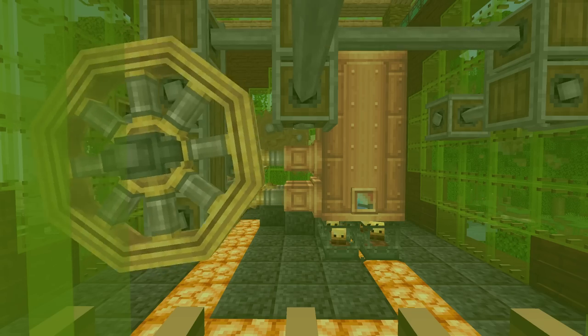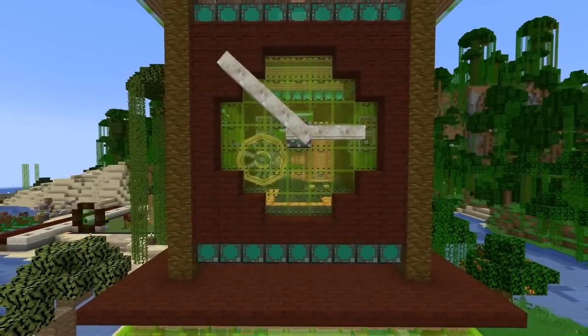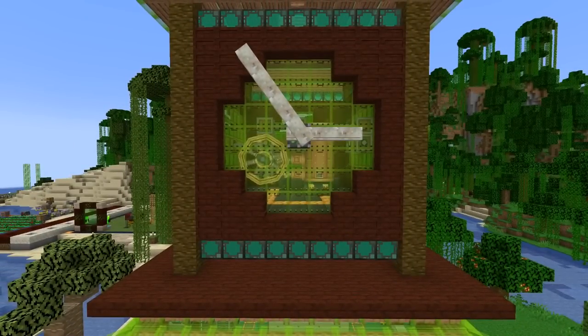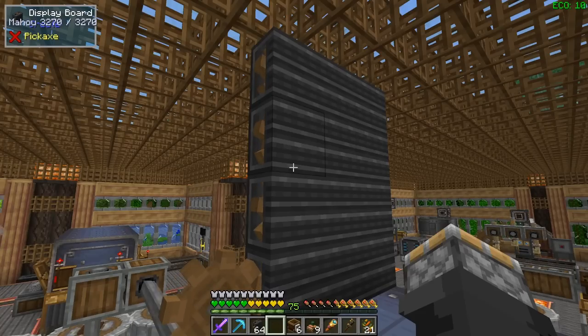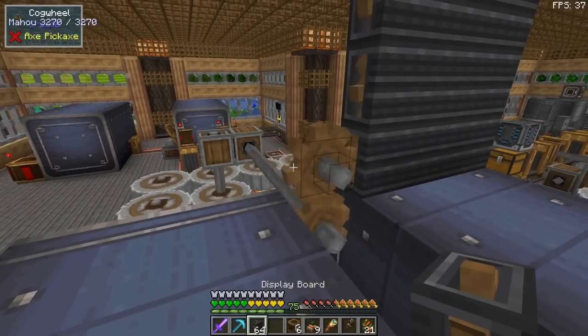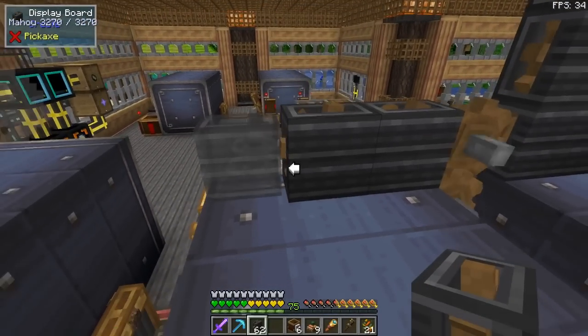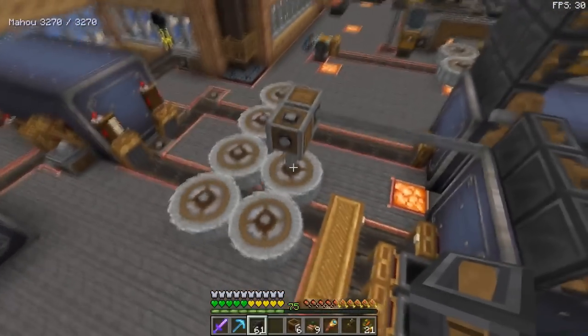This new Create mod update is awesome. I've already spent hours messing around with it and look forward to spending many more. Check these things out — these are called display boards, and they'll display information for you. They need rotational force to power them, so I'm pulling it from my stoneworks plant.